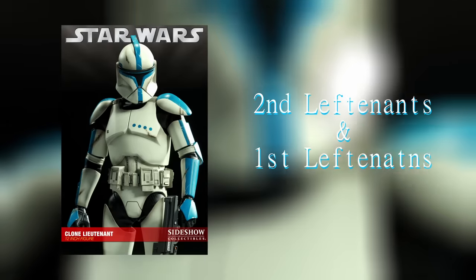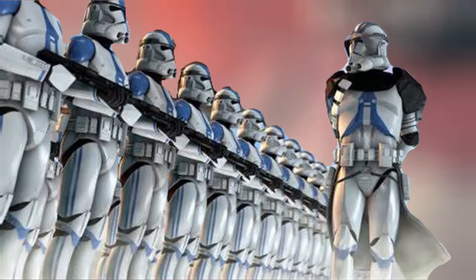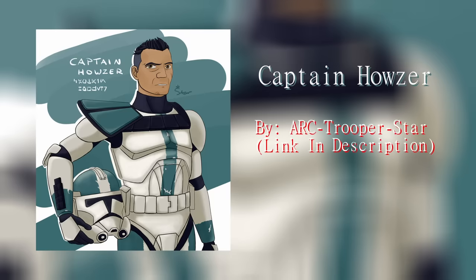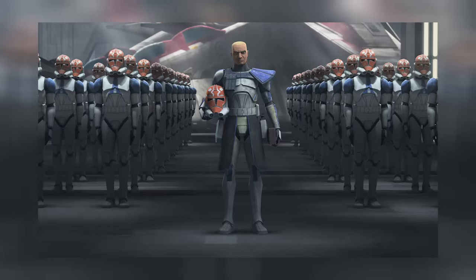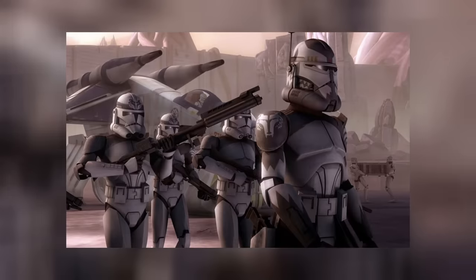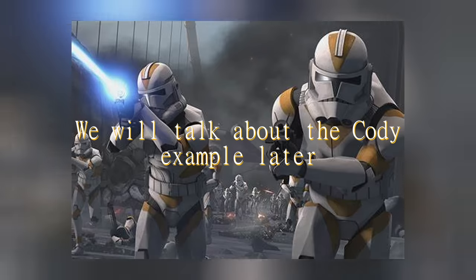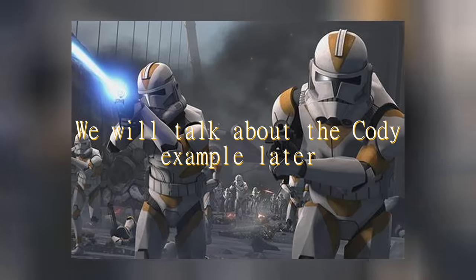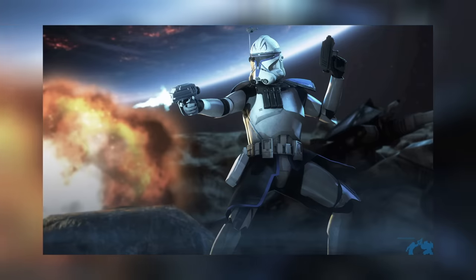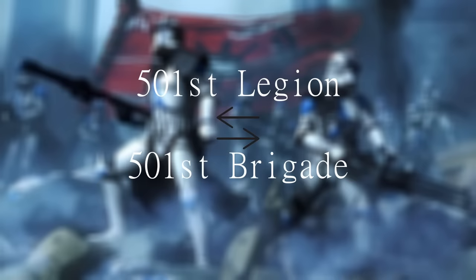Second Lieutenants and Full Lieutenants were the lowest officer rank, commanding platoons as well as assisting Captains. Captains commanded companies. It should be mentioned that the ranks from Captain and up seem to be rather flexible, as we see Commanders in charge of companies and Corps simultaneously. This can be seen with Commander Cody, who is the commanding officer for multiple unit types. Another infamous example is Captain Rex, who commands a brigade. The 501st is called a Legion, but for this video I'll be using the terms Brigade and Legion interchangeably, as their sizes are comparable.